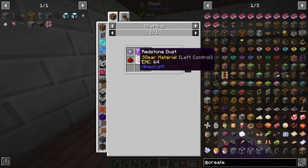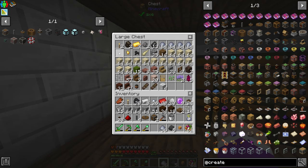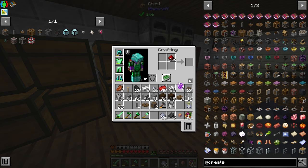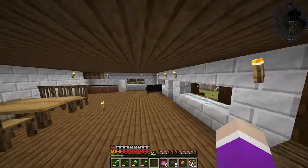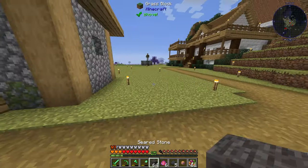We're going to smelt some magic clay: a clay ball, two redstone, and a mana gem. I'll get out some clay and some redstone and make a bunch of those. That makes six. And all we need now is the seared stone — I made seared stone between last episode over in our smeltery. Yep, 64 seared stone.